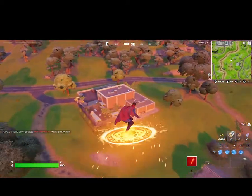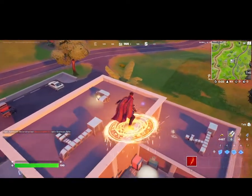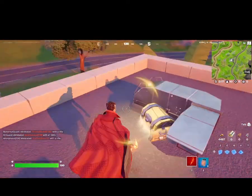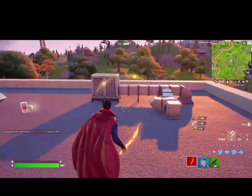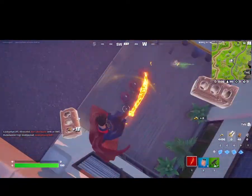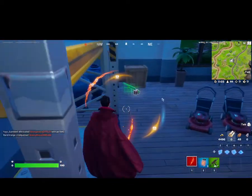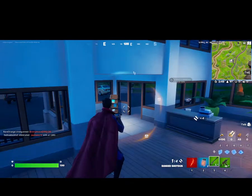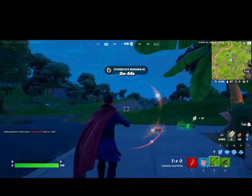Somebody respawned, somebody died — good to know. I'm heading here, actually not going greasy. Alright, what do we got? Fireflies — good, good, good. One of the quests is to burn stuff with fire. You can do it in two ways: grenades or fireflies. Those are the ways I know.